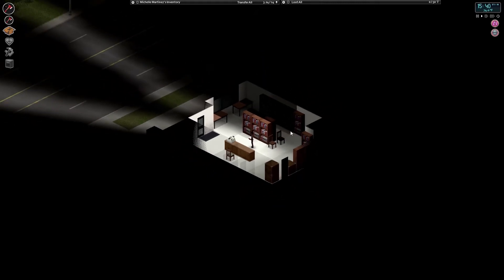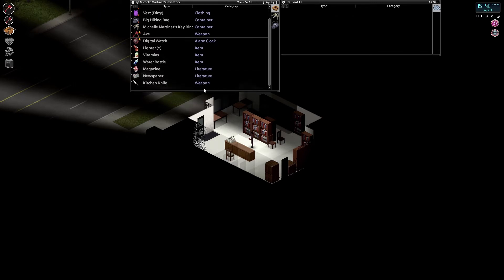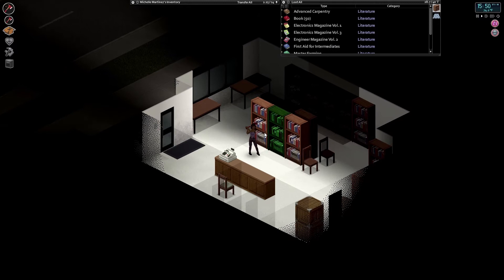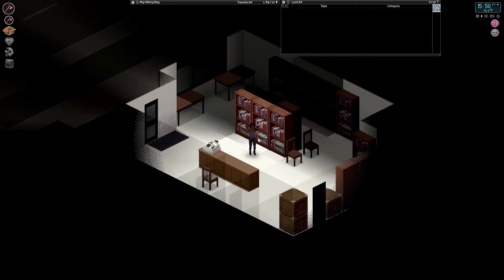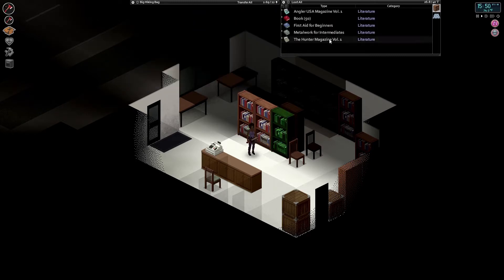Hello everyone and welcome back to another episode of Project Zomboid. In the previous episode we made it into this building, and in this episode we are going to loot it, which is where we're gonna find the books. The goal is to find books we can use to learn about different things to progress through the later game. I'm gonna take all the books that pertain to earlier stuff — intermediates would be good and maybe beginners.